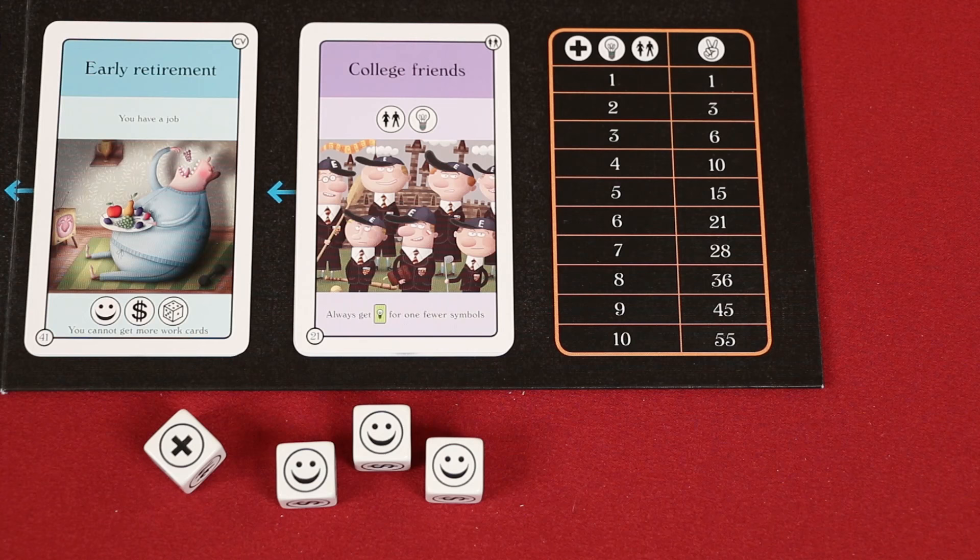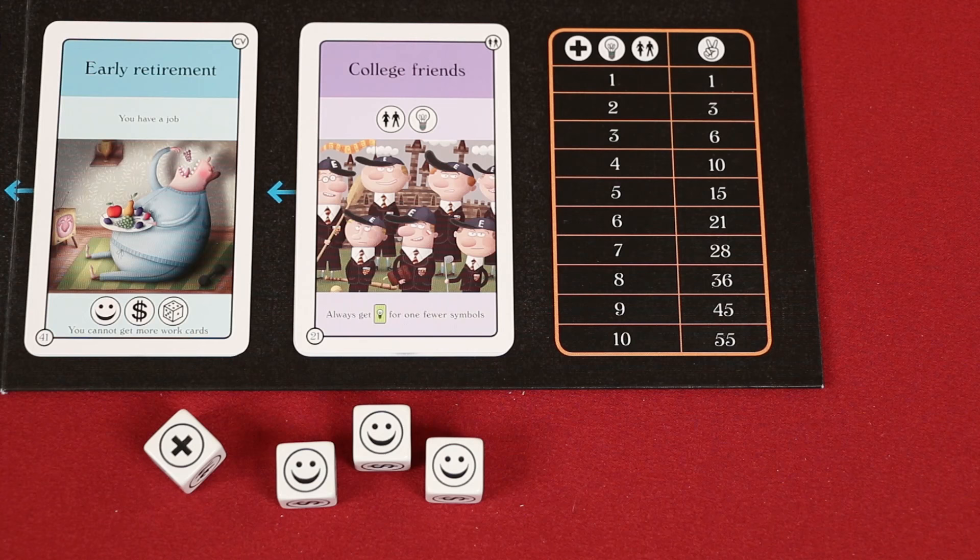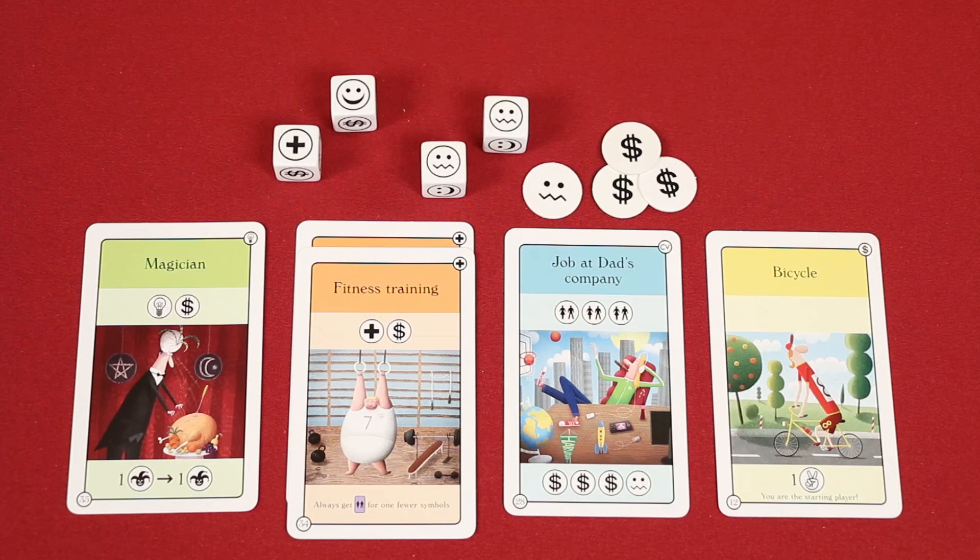Good luck can be a powerful asset. By paying three good luck symbols, you can purchase any card regardless of what symbols it would normally cost. However, if the card has a special condition, like the early retirement card, you must still meet that condition. Having a lot of bad luck, on the other hand, leads to misfortune. After selecting the cards you wish to purchase, check how many bad luck symbols you have this turn from both rolls and tokens. For every three bad luck symbols you have, you will need to choose and discard one card from the top of one of your stacks.